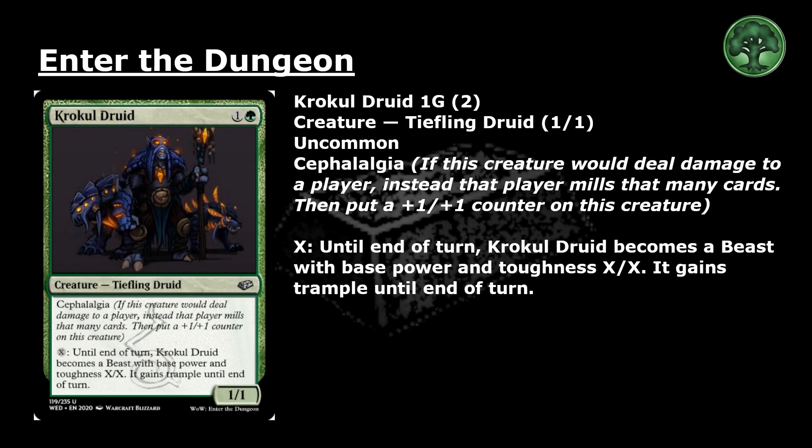Crocol Druid: 1 and a green for an uncommon creature, 1-1. Cephalogia — if this creature would deal damage to a player, instead that player mills that many cards. Then put a +1/+1 counter on this creature. Pay X: until end of turn, Crocol Druid becomes a beast with base power and toughness X/X. It gains trample until end of turn.